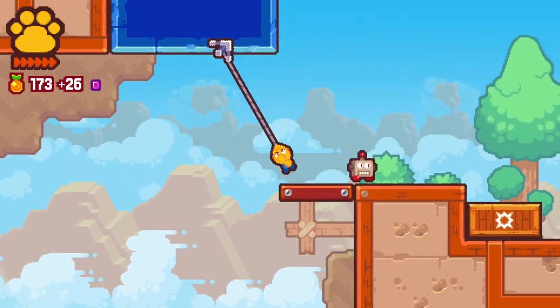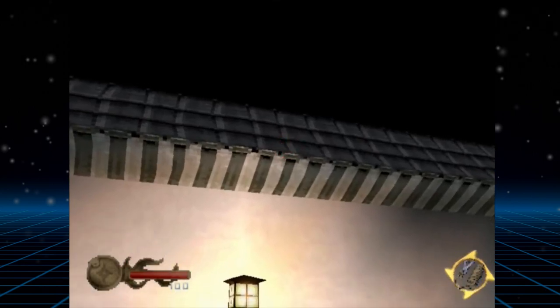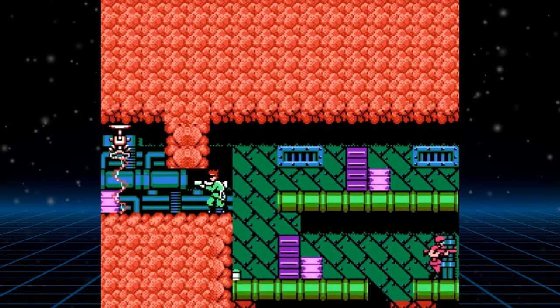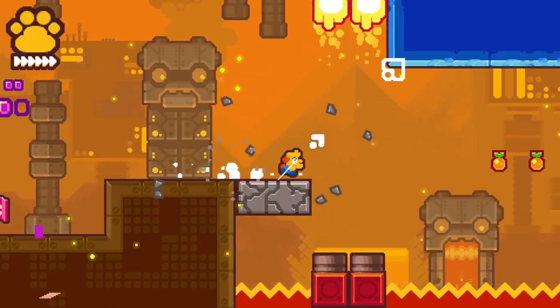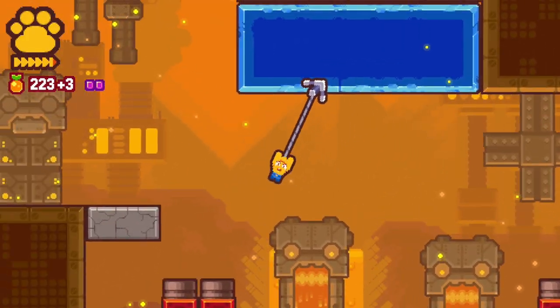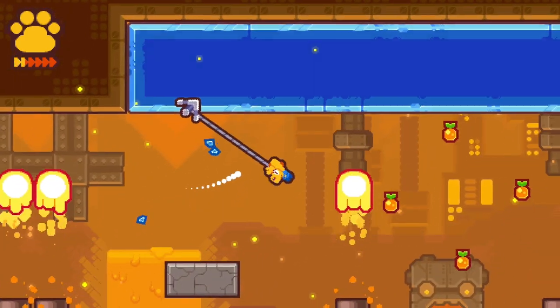Grappling hooks and video games go hand in hand — from the traditional grapples of Tenchu, the arm-mounted ones of Sekiro, the futuristic ones of Bionic Commando, or even the slightly more unorthodox ones like Spider-Man's webs. It's just such a cool way of moving yourself through game worlds, and it allows for some awesome level designs and obstacles to be designed around this unique moveset.